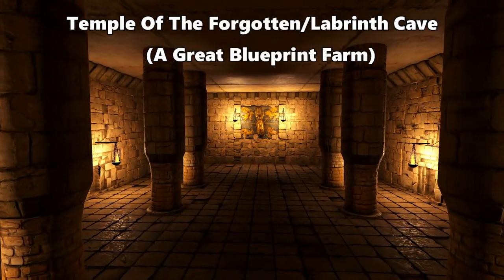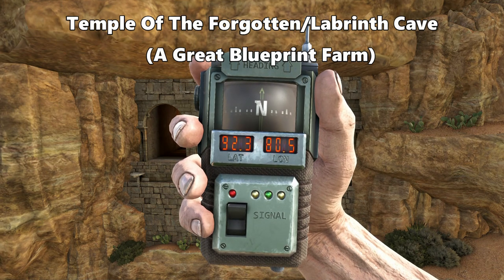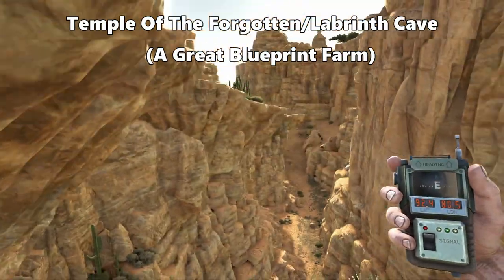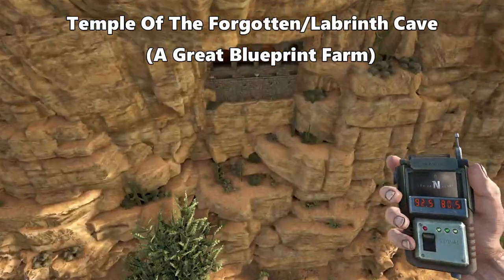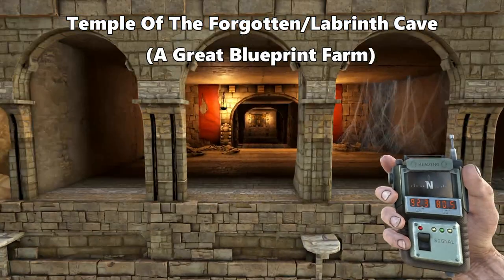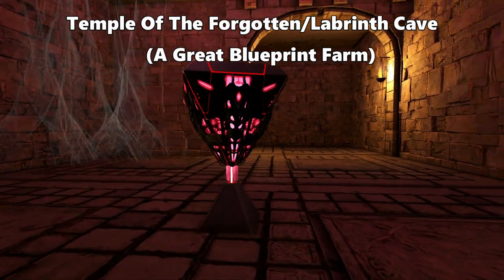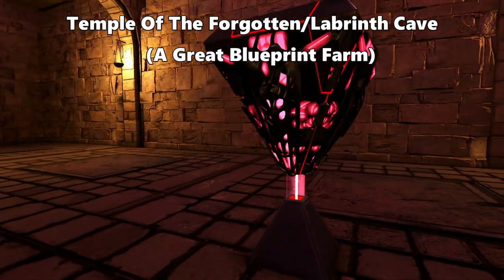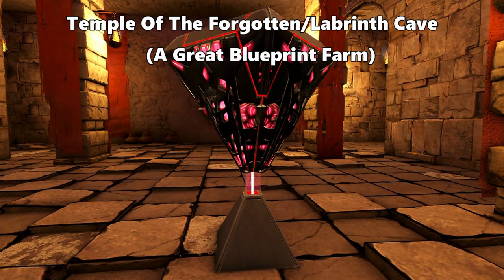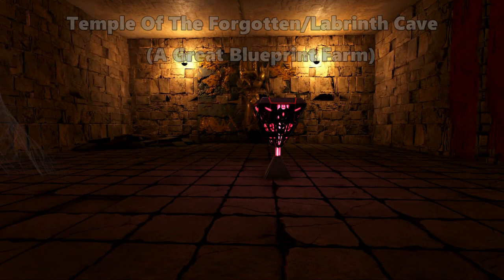Next point of interest is the Temple of the Forgotten. The entrance can be found at 92.3 latitude and 80.5 longitude, located in this canyon in the cliff face. Once inside you will find quite a few red loot crates and yellow scorched earth loot crates. The cave can be run in about five minutes once you know what you're doing. A complete walkthrough will be linked in the description — this cave is probably one of the best ways to farm blueprints on the Lost Island map.